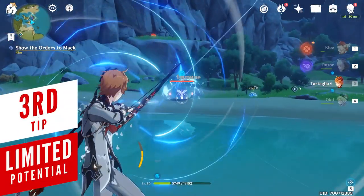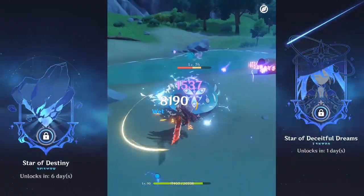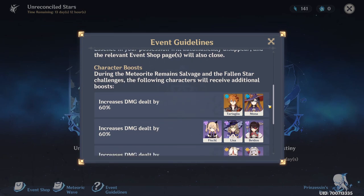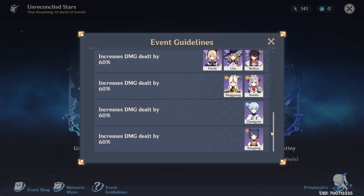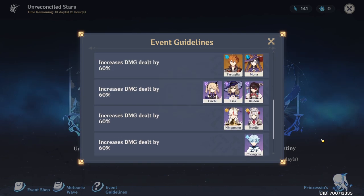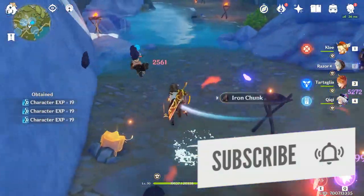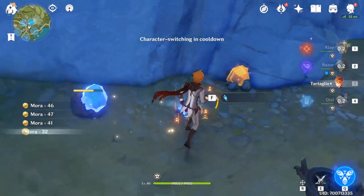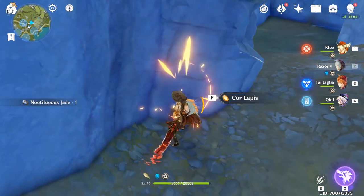One of the easiest things to miss about this event are the special damage bonuses characters receive during both the Star of Deceitful Dreams and Star of Destiny phases. By pressing on the event guidelines and scrolling to the bottom, you'll notice that some characters receive a 60% damage bonus when fighting in either the solo meteorite special encounter or the co-op battle. Bringing a character with this bonus will be a welcome addition to co-op battles and will definitely make your fights easier, especially if you decide to play in solo mode.